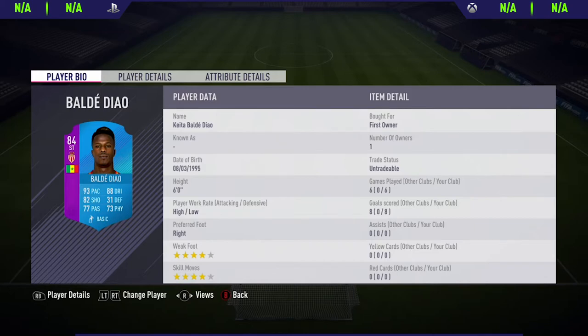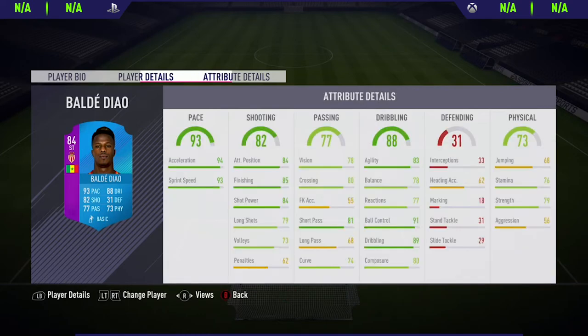Now this guy's name is really hard to say, so I'm just going to call him Baldy, just because it's so much easier to say than the whole of his name. Looking at his card now, he's got high-low work rates, he's right footed, he's got 4 star weak foot and 4 star skill moves.